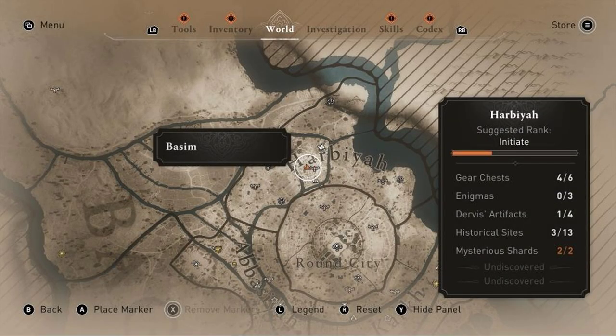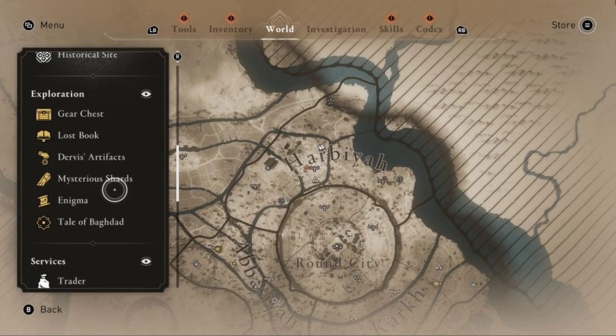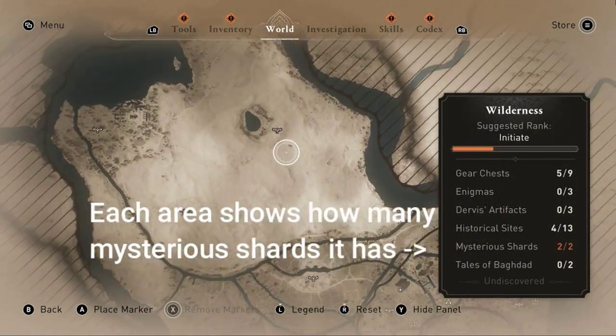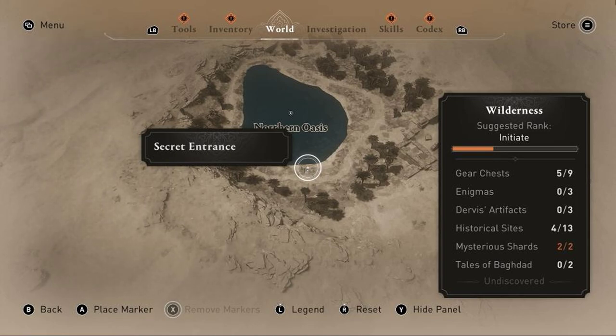So how do you get the Dagger? You'll need something called Mysterious Shards. This is what it looks like on your map. Once you do, you go to this area right here, and you'll need 2 shards to open this one chest to get you the Dagger.